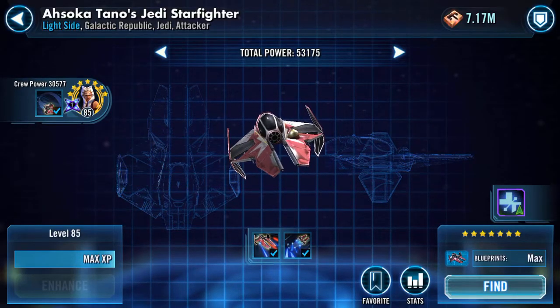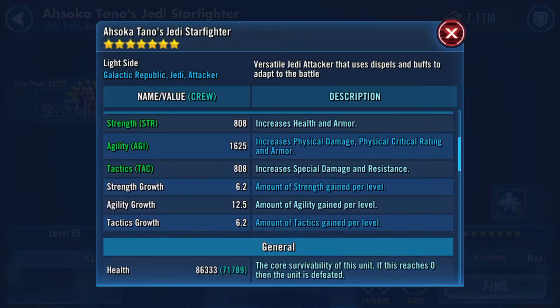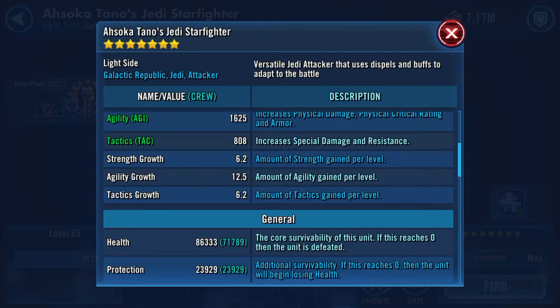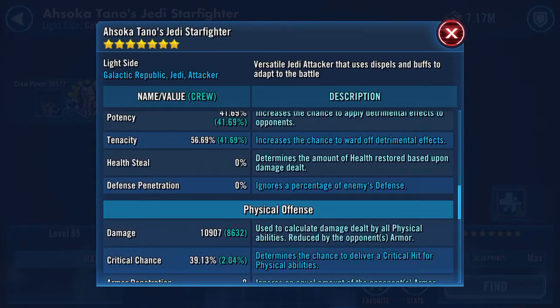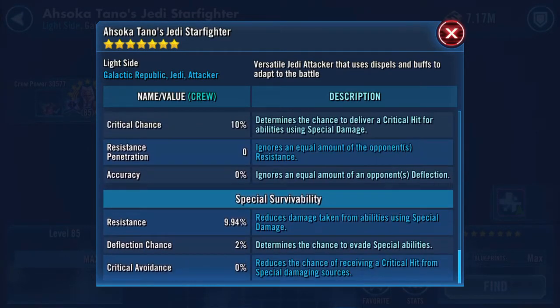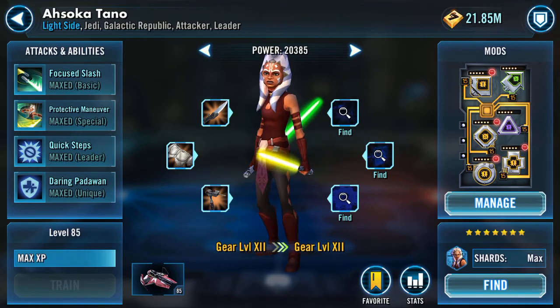And if we just have a quick look at the ship, we'll see what's changed. 86,333 on the health now. 23,929 on protection. 185 speed — so that hasn't changed. 10,907 on the damage. 39.13 crit chance. I probably need to give her another piece, but I don't have one as you can plainly see. So that's Ahsoka Tano — Snips — done.